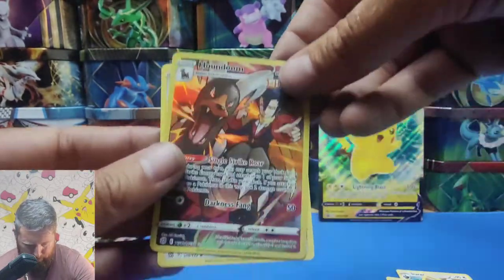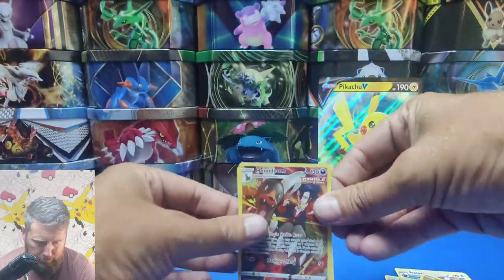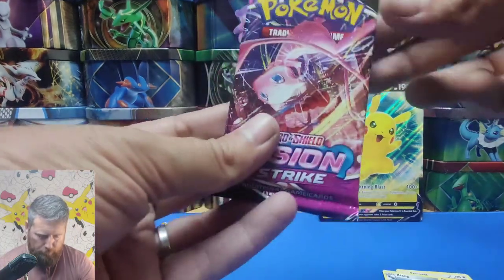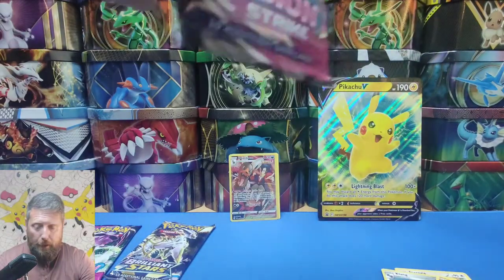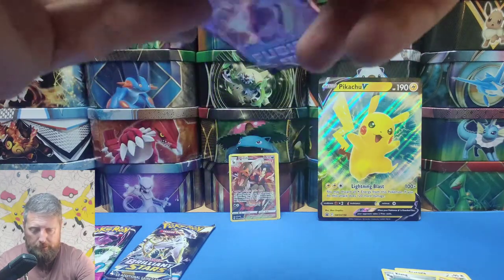Houndoom from Brilliant Stars — not great value but still a great card to have. So let's stick Houndoom as our winner for the moment. Let's open a Fusion Strike next and see if we can get Mew. Second booster pack out of this lovely Pikachu V box — it really is a nice collector's box.